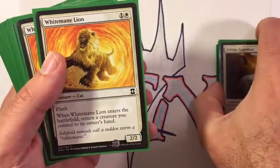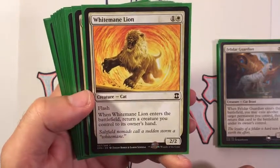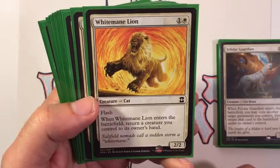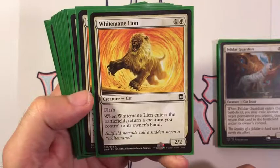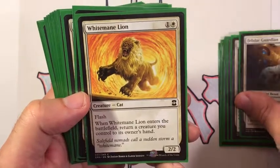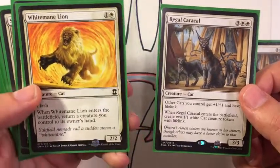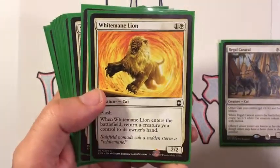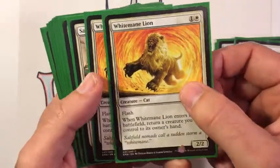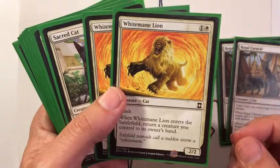Another card that plays well is White Mane Lion — an older one originally from Planar Chaos, though my copies are from one of the newer Masters sets. It's two mana for a 2/2 with flash, and when it enters the battlefield, return a creature you control to its owner's hand. So if someone's trying to deal with your Caracal, you can flash White Mane Lion in response, bounce the Caracal back to your hand, then replay it for more cat tokens. I'm running a pair of these — I had four originally but it became more of a niche card, though it's still worth running a couple.